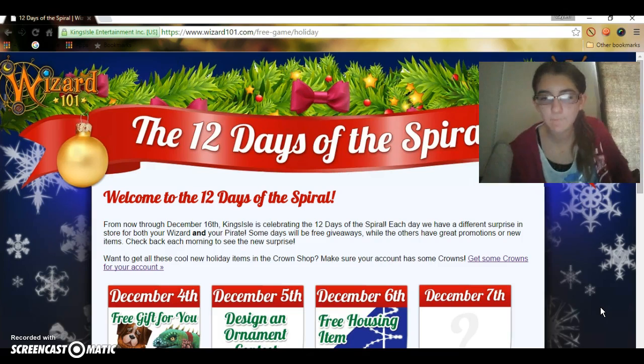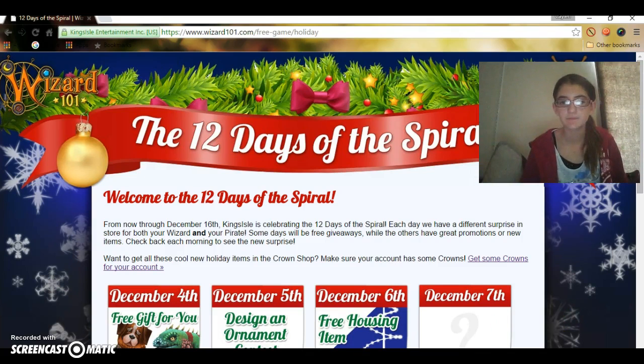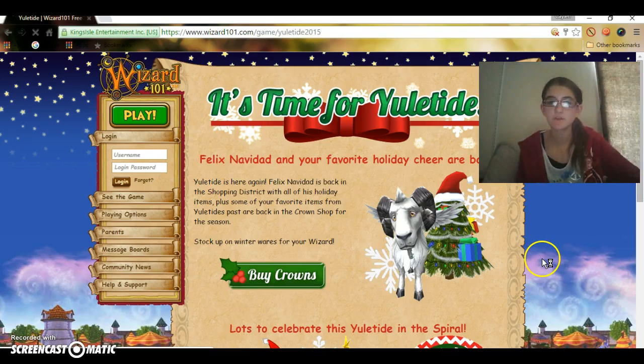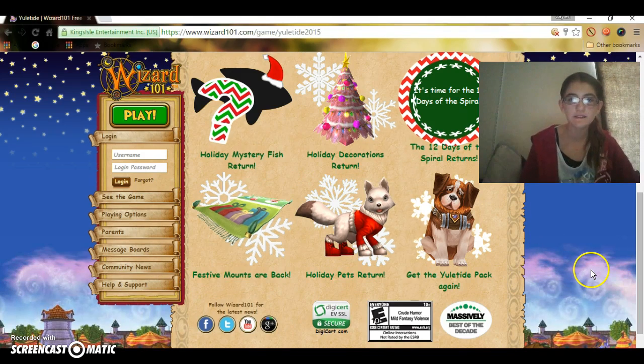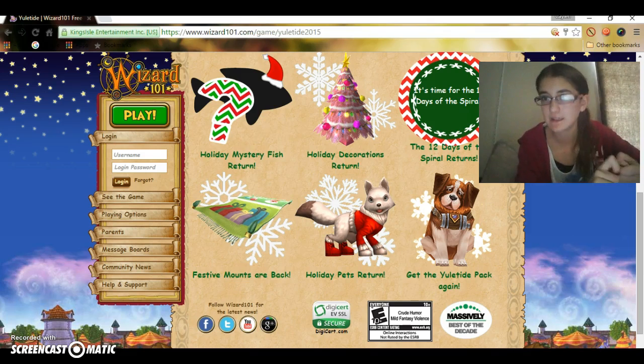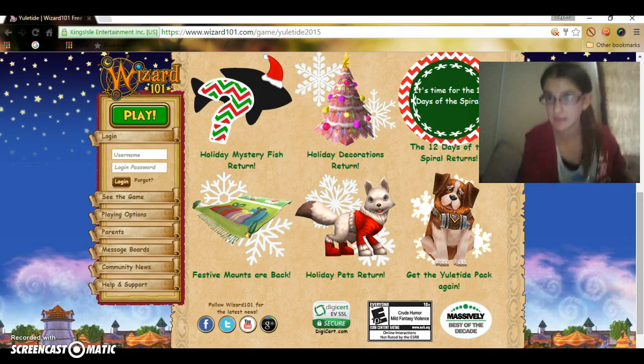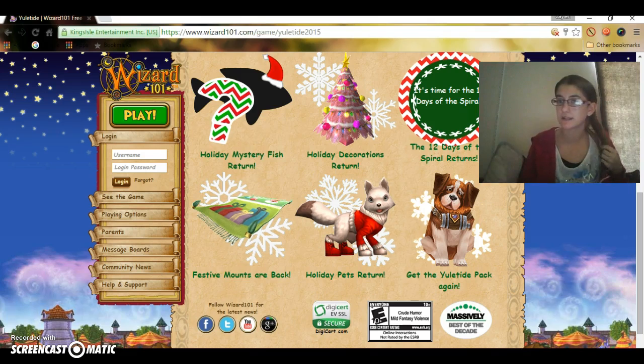That's very lucky if you get 50,000 because then you get to buy everything. Right now it is Yuletide, and holiday decorations have returned in the crown shop. Festive mounts are back — the jingle bell kinney, the sleigh, the reindeer — and they still have the Yuletide pack in the Wizard101 crown shop. I have that brown dog from the pack — I got it last year. It's a very good pet; you get a card when it's a baby.